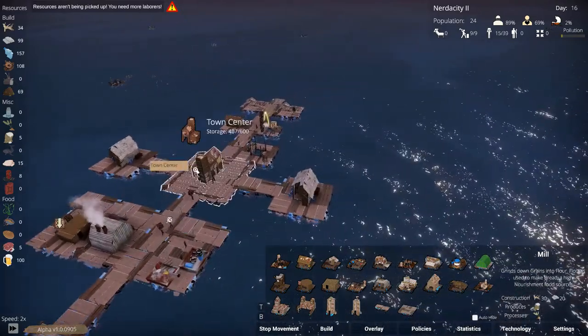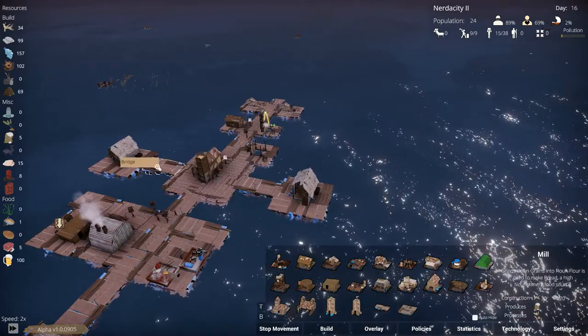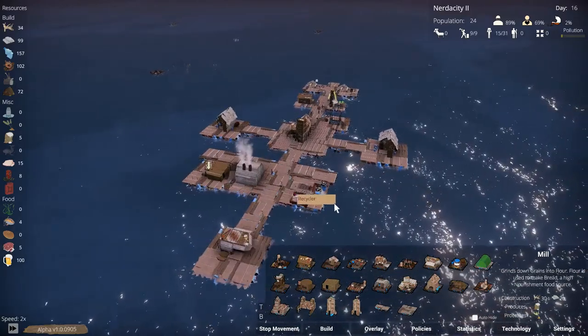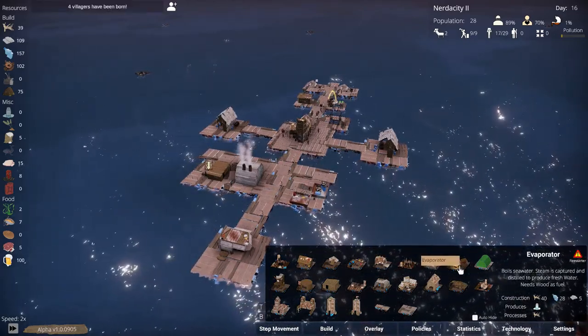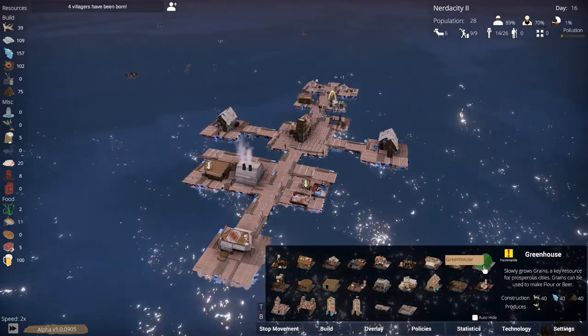We're grabbing some fish and we should have plenty of storage space now — plenty of storage space, that's very good. We have the recycler there, we need a deep diver, we need evaporators for the greenhouse.